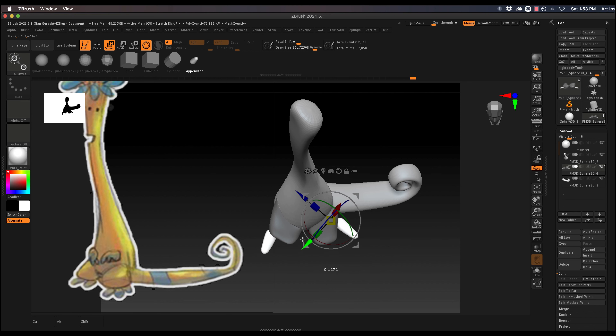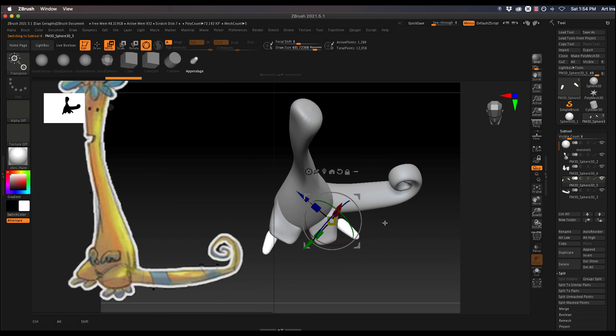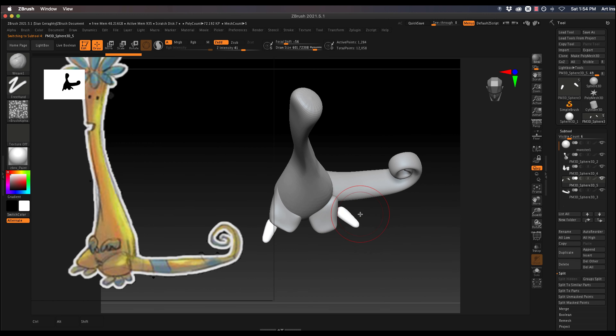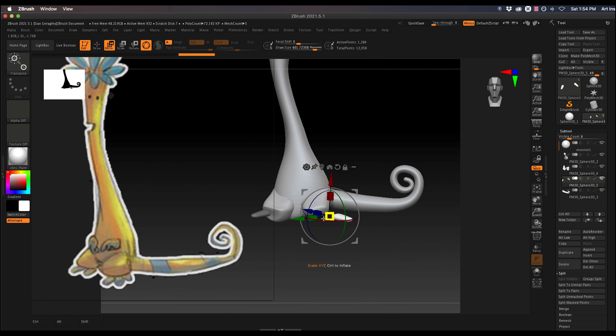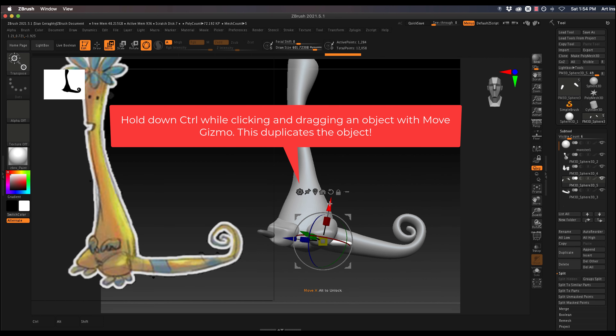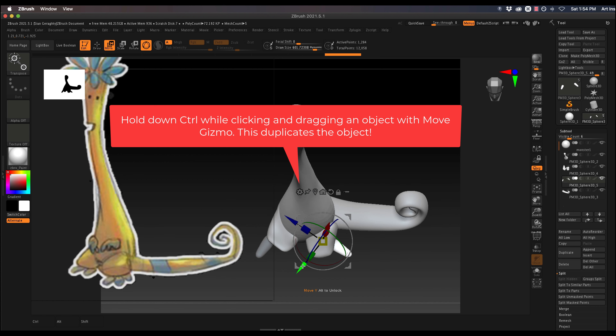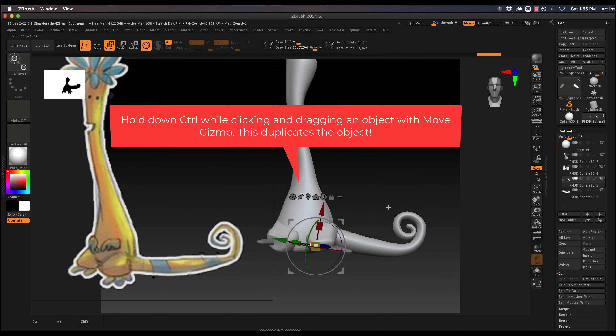I'm speeding this up quite a bit since I'm a little on the slow side when it comes to move, scale, and rotate. Since you're going to want to move all of these toes individually, you're going to have to mask off one toe while working on the other, or you can use polygroups. Also, if you hold down Ctrl while dragging using the move gizmo, you actually duplicate that object — super handy for making these three toes.